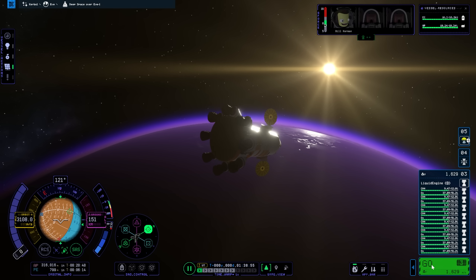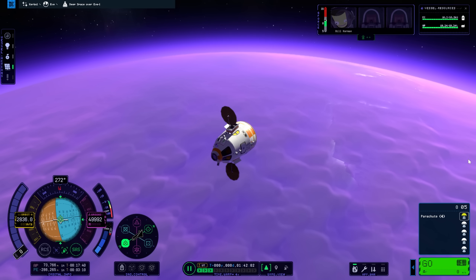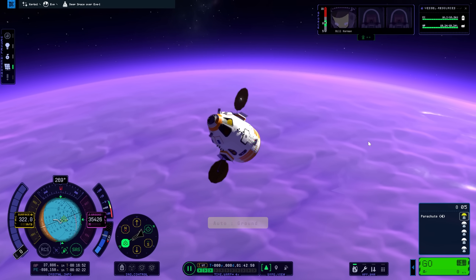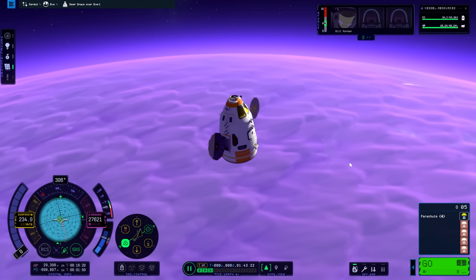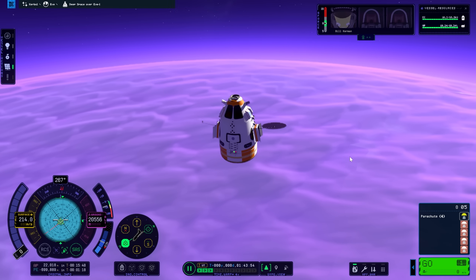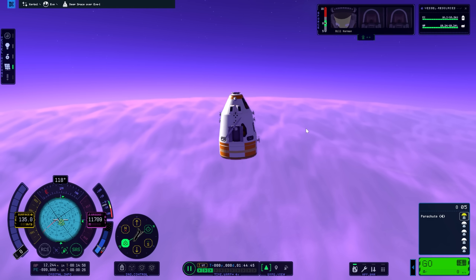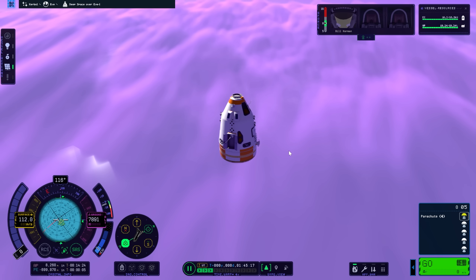Moving on, the immersive improvements to planets aren't just visual — they're also audio. Many of the worlds within KSP2 have their own unique soundtrack now. I was pleasantly surprised to hear an amazing piece of music kick in as I was descending down to the surface of Vive — have a short listen to this. I will play that track a bit longer in my upcoming video on planets, but I think many of you will agree that it sounds very good. I've been told that most, if not all, of the worlds have their own individual soundtracks.